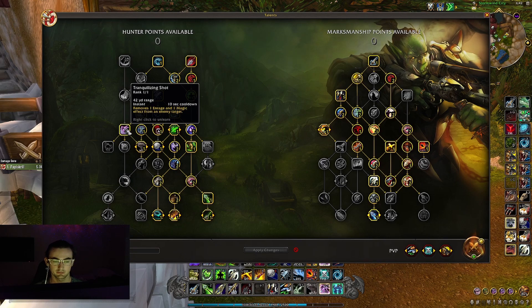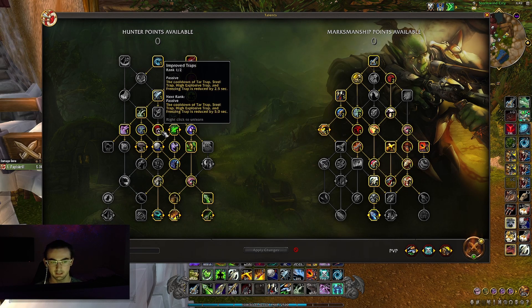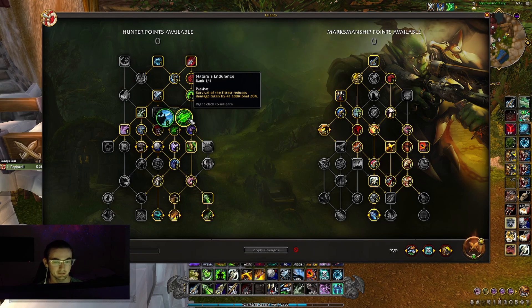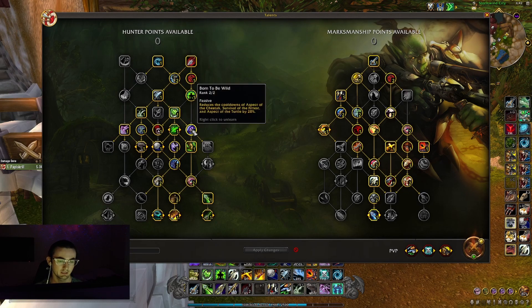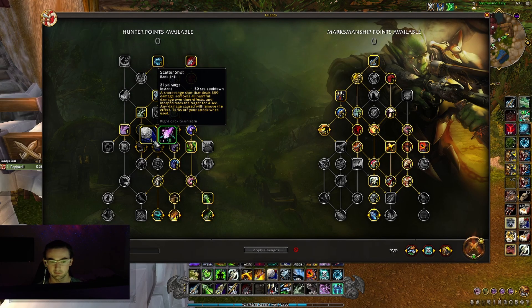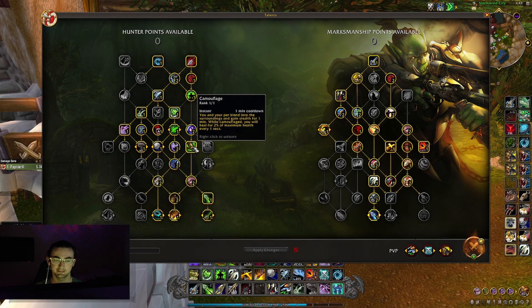Then you take Tranquilizing Shot to dispel enrage effects and magic effects, and Entrapment so when people hit Tar Trap they are rooted for four seconds — it breaks on damage. One point in Improved Traps to reduce the cooldown of your traps, then Nature's Endurance so Survival of the Fittest reduces damage taken by an additional 20%. Born to Be Wild reduces the cooldown of all your aspects by 20%, then Intimidation because in PvP you want that stun — I'm glad Marks has a stun again. Then Scatter Shot for PvP, and Rejuvenating Wind so Exhilaration heals you for an additional 20% over eight seconds, and Camouflage.